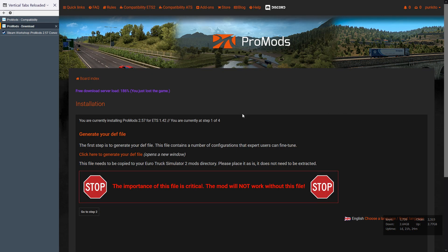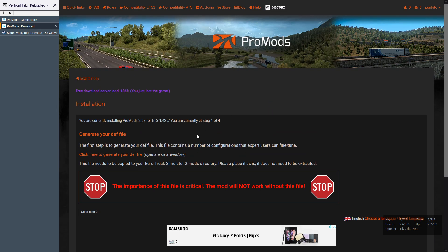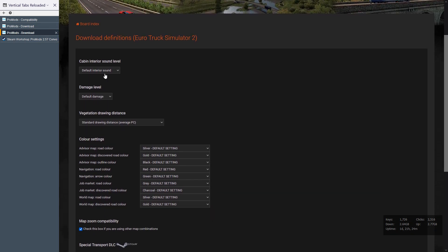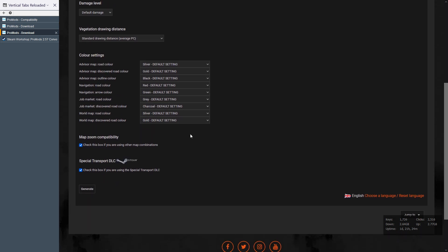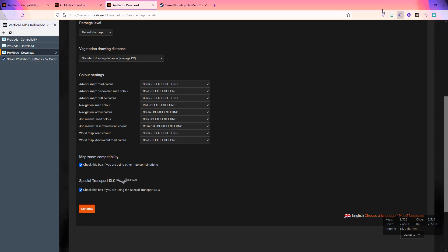Let's start. As always, you have to generate the file. On the first page, on step one, you just choose your preferred options. I always keep the defaults, excluding this one because I am using MapCombo, so I need to generate the optional compatibility in the file, and special transport as well. I push generate, save as, save the file, and it downloads. It is pretty easy.